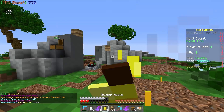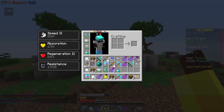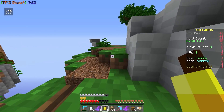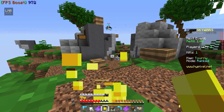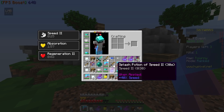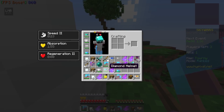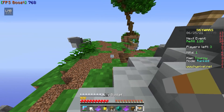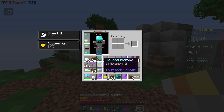We got four gapples. What are these things? Why is our helmet normal now — that doesn't make any sense. We're just going to run away from this guy and eat another gapple. We're looking pretty good now. The ender pearl looks insane. Is this a lava bucket? Oh my god, that is a lava bucket.